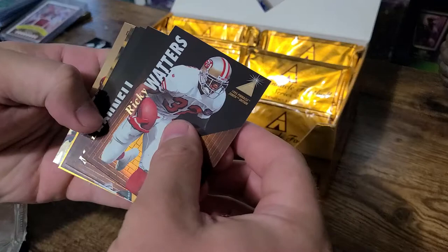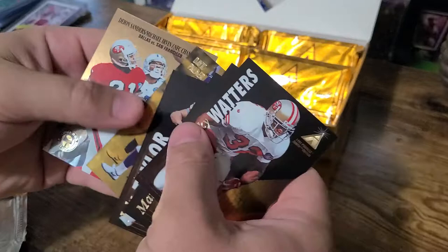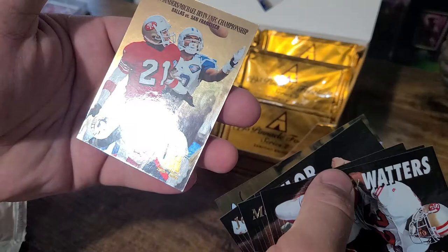Ricky Waters, Mark Brunell, Brent Jones, John Taylor. Another rookie — David Palmer. And Deion Sanders, Michael Irvin. Looks like some type of dual card. Pretty cool.